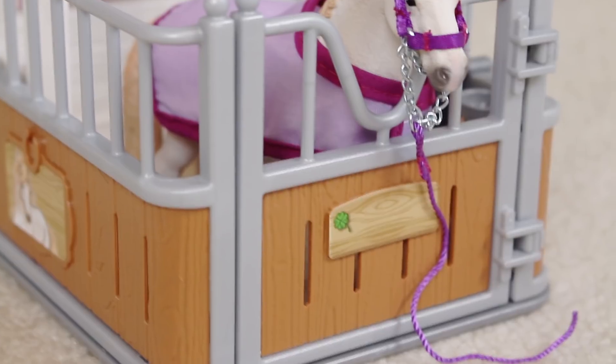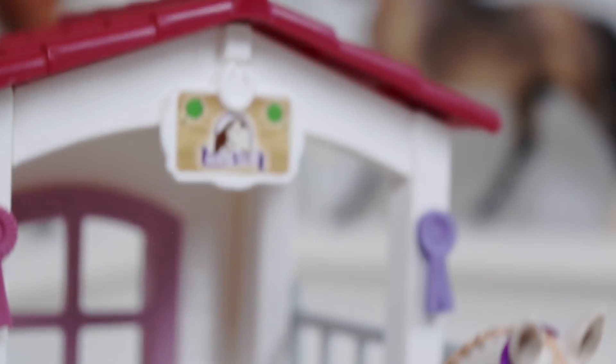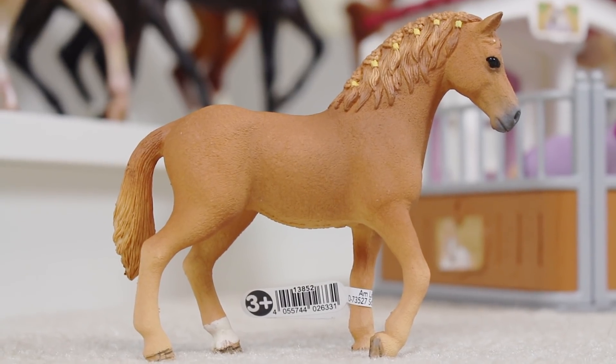Moving on, we have the Lusitano in the stall. In my opinion this set is so worth the money — you get so many things with it, plus a super adorable little mare who looks amazing in purple. I went ahead and added some of the stickers onto the stall — I'm not gonna add more than what I put because it would look like chaos, but it makes it look fancier.